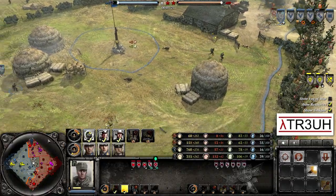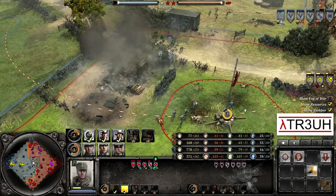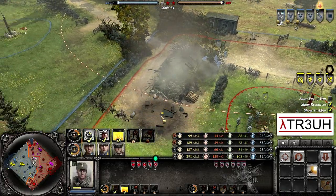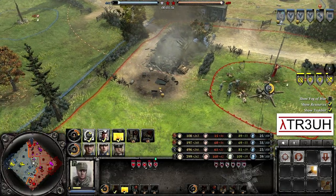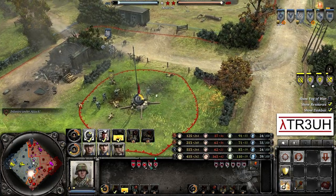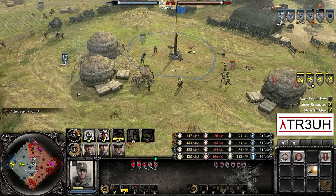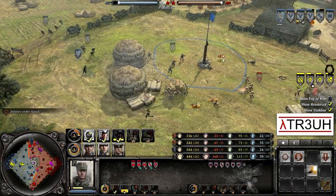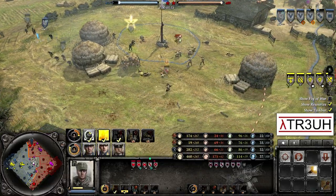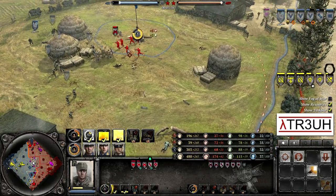The sniper moving up gets in range of the Soviet snipers. Going to go for a countersnipe, but it is a two-man team which is going to make it annoying. The German sniper shoots back and eliminates one of the snipers down south. The Soviet sniper does not go down though. The Soviet two-man sniper team is a major complaint from the beginning — it makes countersniping very difficult.